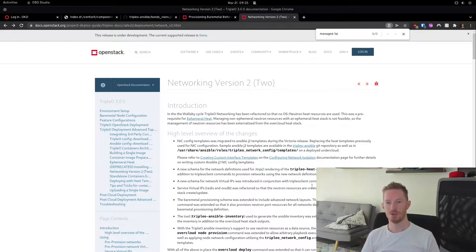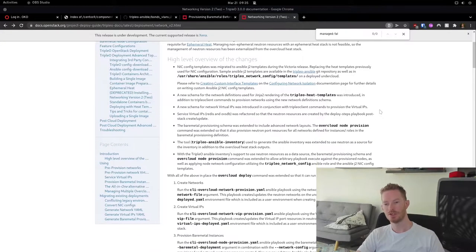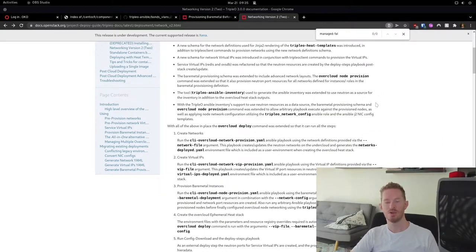One thing you can't do is run OpenStack serverless to get VIPs, so Metalsmith takes care of that — for example, 'metalsmith list' spits out the IPs and names of deployed nodes. Looking at the Networking V2 document, we have to go through a couple of steps: first provision the networks, then provision any VIPs applicable to our environment, and finally do the node provision using data created in the previous two steps. We can also pass '--network-config' which runs the os-net-config component as part of the provisioning process, breaking deployment into more manageable, easier-to-troubleshoot chunks.